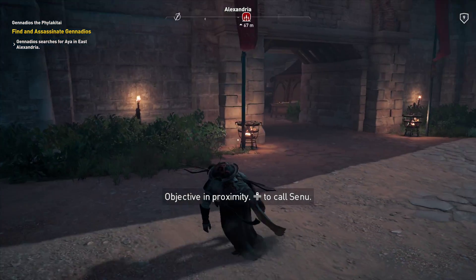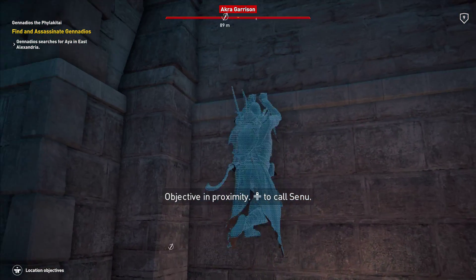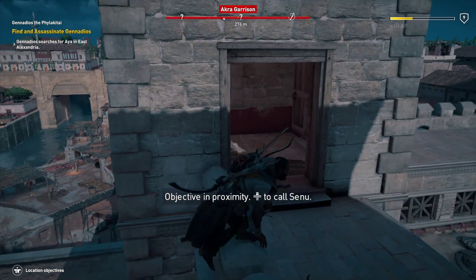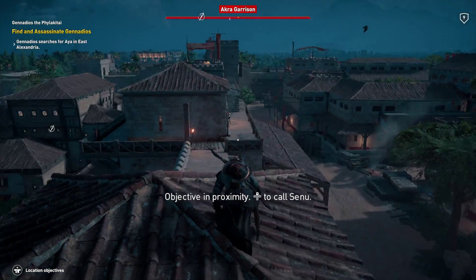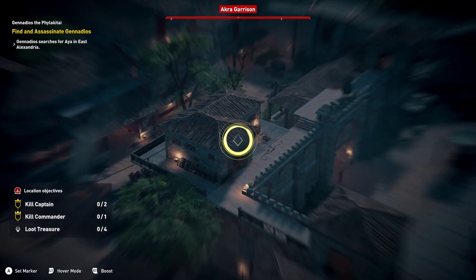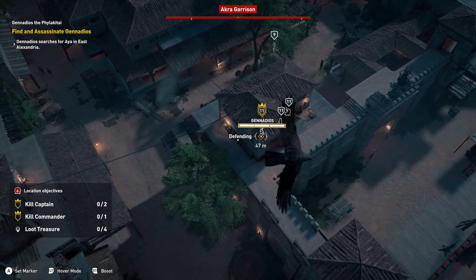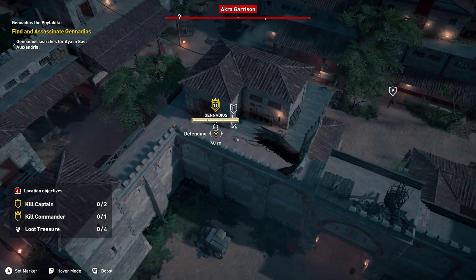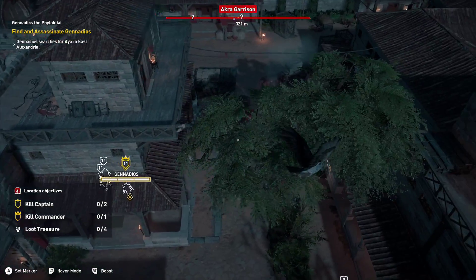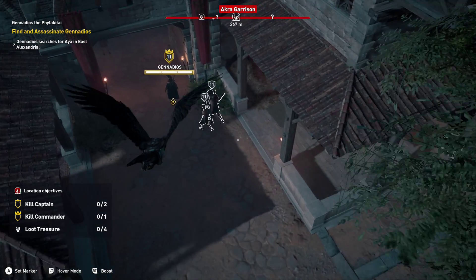Can't see any guards close by — oh shit! Who saw me? There was one guy on top of the walls. So we saw us netting him. Let's get on top of here and get a look. Let's call Senu and see if we can find our target — looks like he's somewhere around here. So he has a lot of guards and he's also level 11. I think we're gonna use a hell of a lot of that harass thing. Let's just harass one of the guards and see what happens.